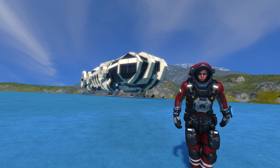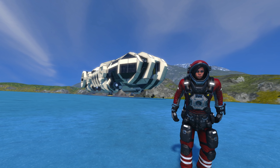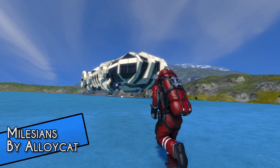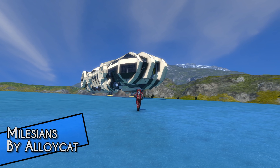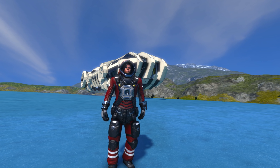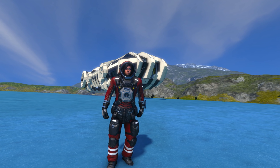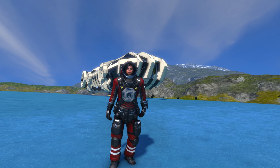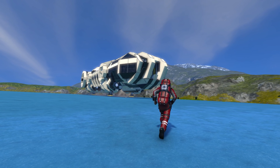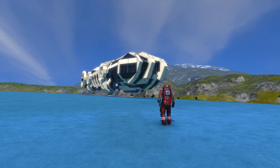Anyway, this ship is called the Milesians by AlloyCat. And when I saw it on the Steam Workshop the other day, my first thought when I saw the interiors was that this looked a lot like the Death Star insides. It looked really cool, and I thought, let's take a look-see at it.